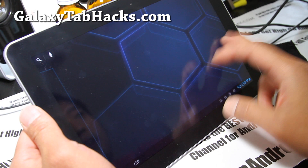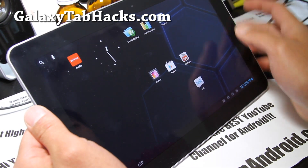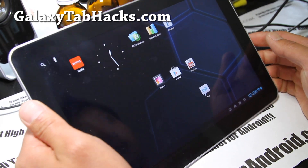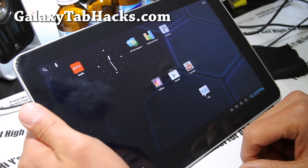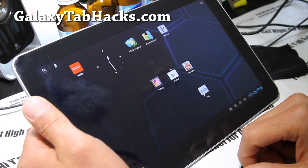That was the review of the AOKP ROM. Another thing I noticed: I wasn't able to USB mount. But you can always use the FTP method — I have links to that which I did before on my Galaxy Tab 10.1. For now, do that.